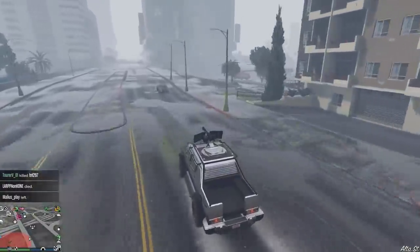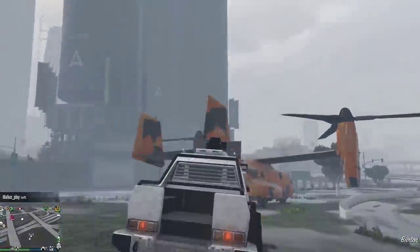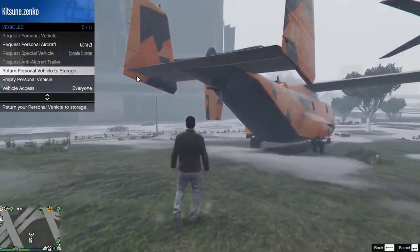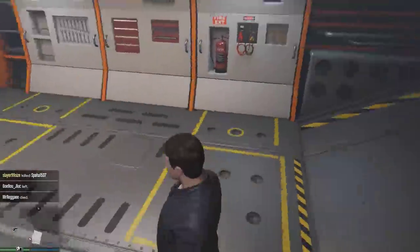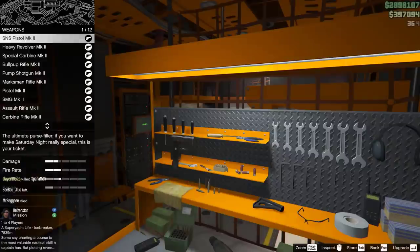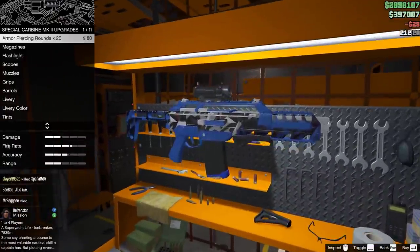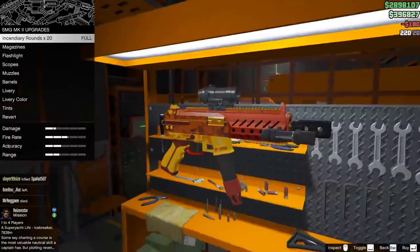Number 3: returning cars. For those who think that only being able to have one personal vehicle out at a time is stupid — which would be everyone — things have got a little easier. The interaction menu now allows you to stow away your current personal vehicle without having to use the motorcycle club business abilities. This also means that even in solo online lobbies you can now do the same, whereas before if you were in a solo session and wanted to switch your car, you'd either have to blow it up or drive like 100 miles away so your mechanic could deliver another one.